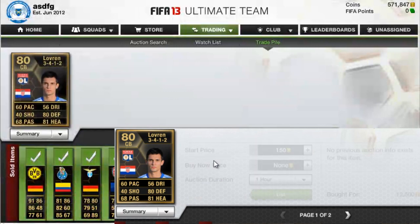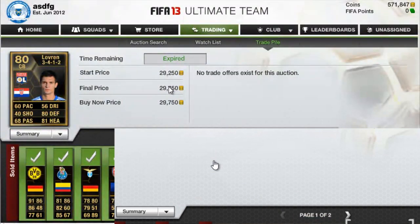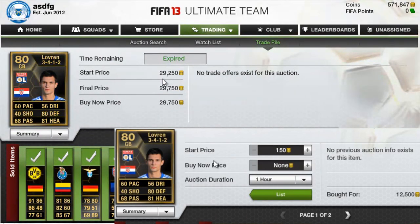Next one we have is Inform Lovren from Croatia. Bought him for $12,500 — he was in the first Team of the Week but I didn't buy him until a little bit later. I'm pretty sure you could have gotten him for around $10K if you bought him at the end of the week he was in form. But I'm selling him for $30K right now. A lot of people looked over him, but think about how many people are from Croatia — they'll probably want to build a Croatian team, and this guy will probably be their top choice to play in defense.